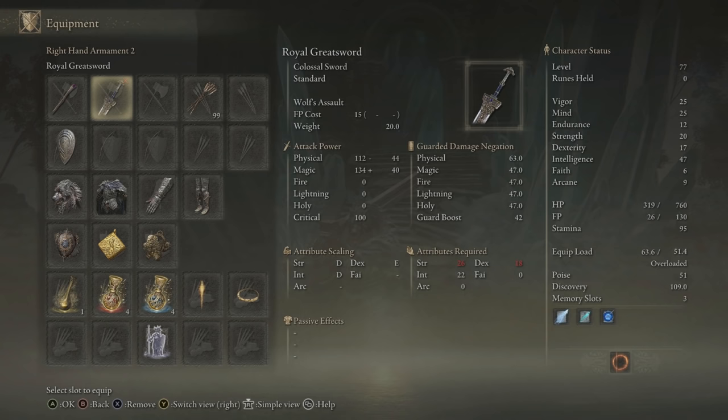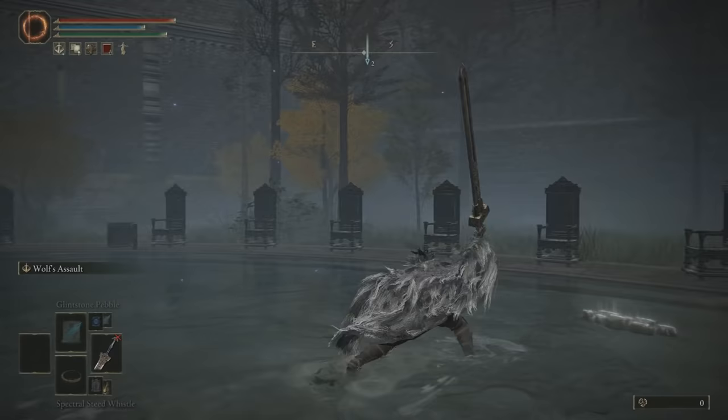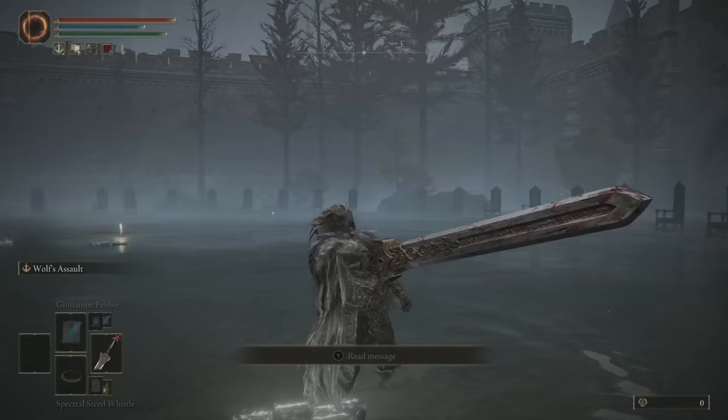Unfortunately, I do not have the stats it requires because I am more of a mage build and this is meant for more of a swordsman build. Here's actually a little bit of the sword in action — gotta love the Wolf's Assault ability. In order to get this, you're going to have to complete a very, very long quest line with Ranni.